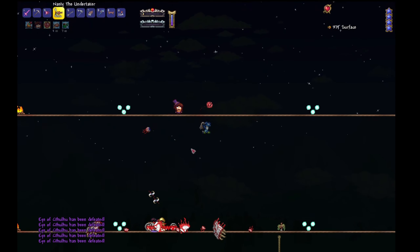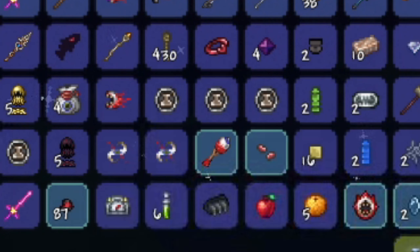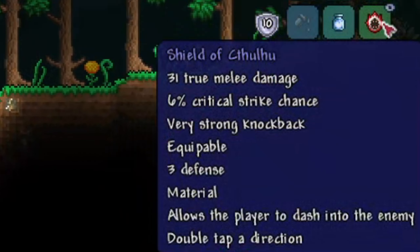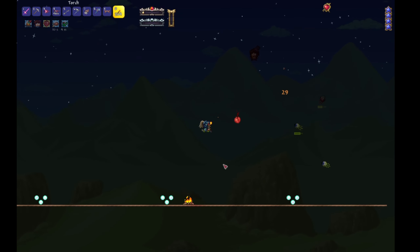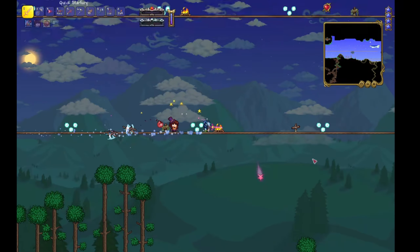One boss bites the dust, but my masochistic journey is just warming up. The boss dropped not one, not two, but five treasure bags — did I go overboard with those mods? Maybe just a little, but we'll figure that out later. A shiny Shield of Cthulhu — it lets me ram into foes, and if done right, I can channel my inner bullfighter. Or not. I've also got my hands on a Tendon Bow. Always good to have options.